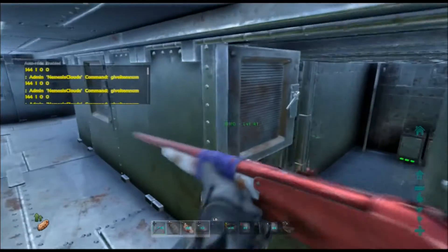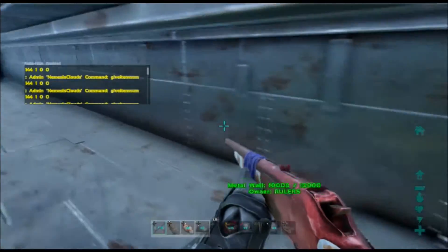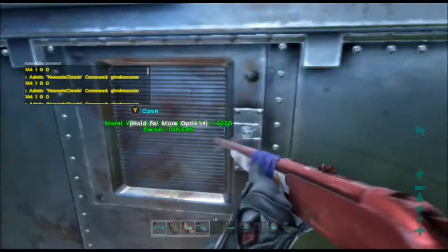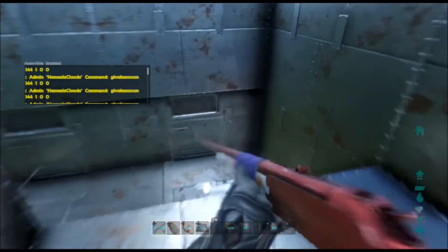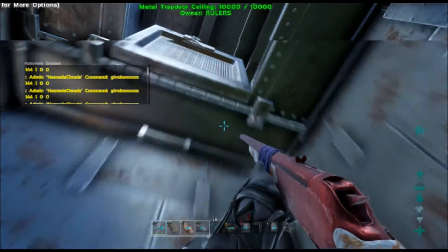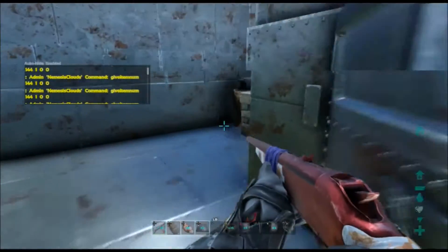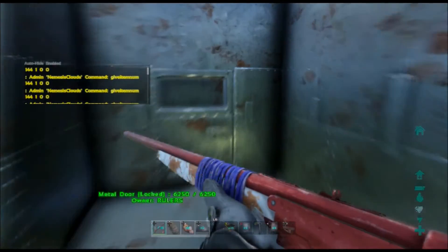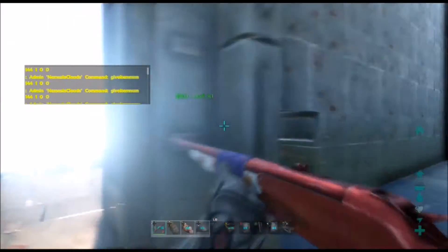I think I did a pretty decent job with this base layout. I'll be making more in the future — just comment or like the video if you want more. Also, this base can have behemoth gates at the bottom of the rock where you can keep your land dinos, with watchtowers and turrets to protect them.